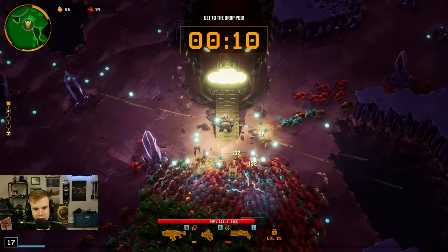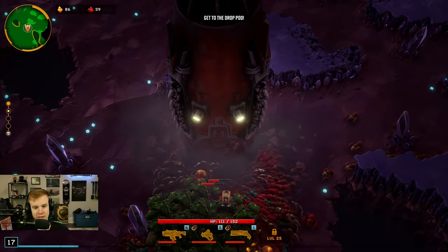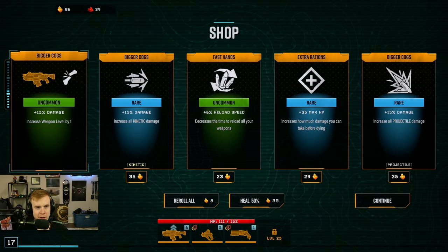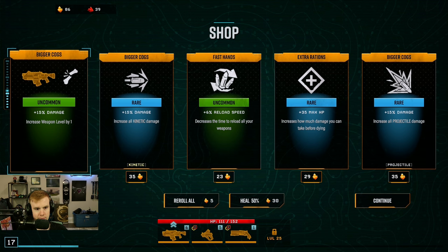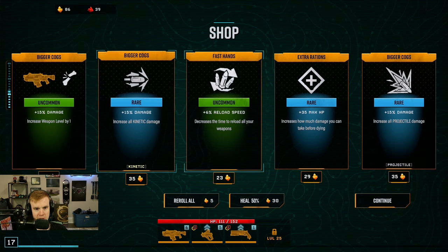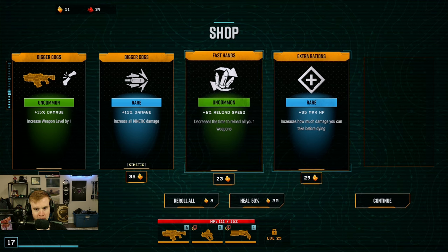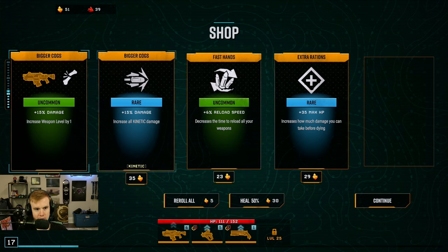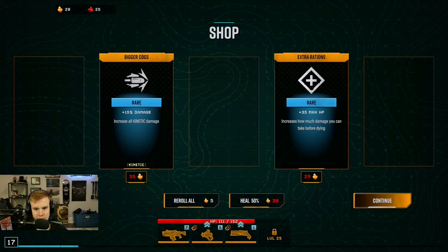We're gonna just try to get as much experience as we can. 152 HP — our weapons are not that leveled up yet. Now we have money. We can do increased kinetic damage — all kinetic damage? I think I do projectile damage. And then maybe reload speed — we have everything we can do here, so we just do reload speed. Let's go with that.